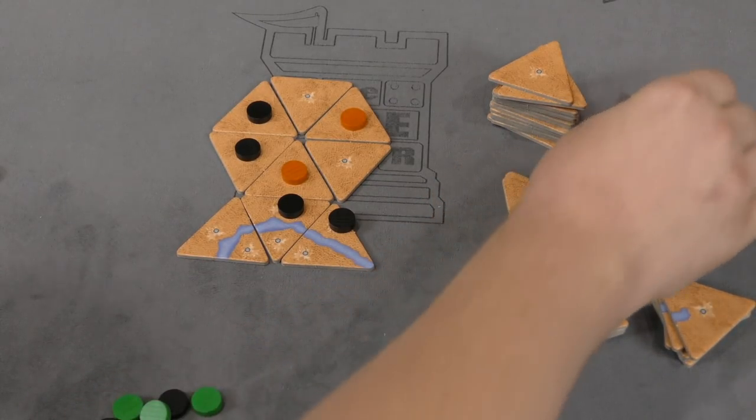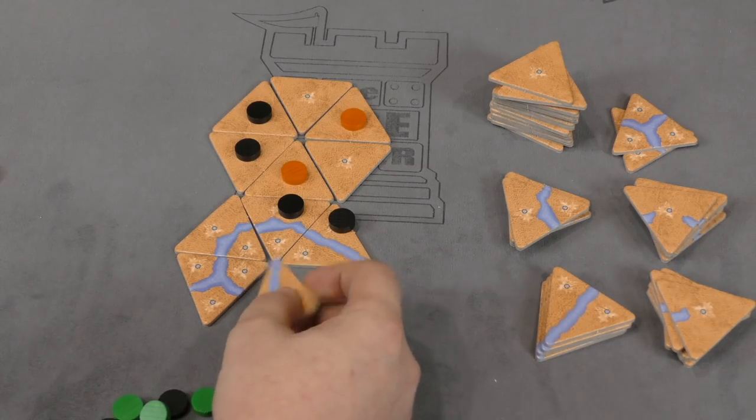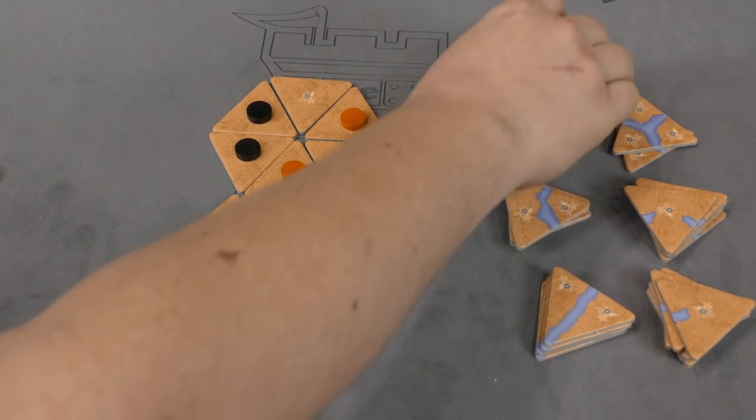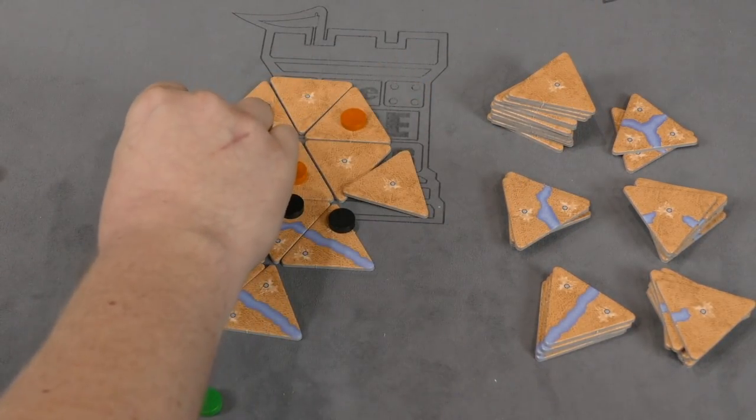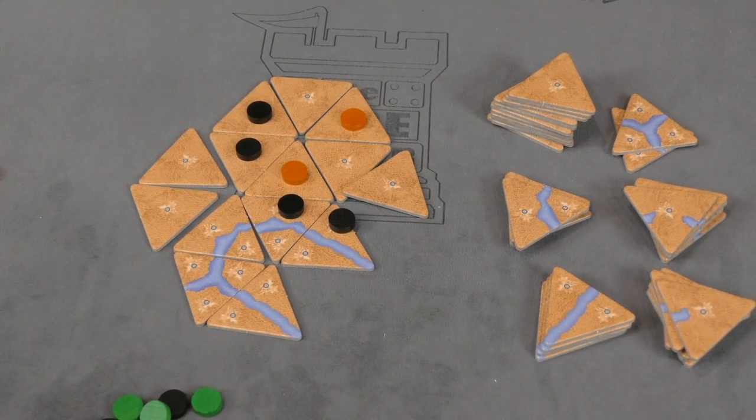That's pretty much the game. You can see these rivers are going to change things with adjacencies and things like that, and there are a lot of empty tiles out here. It's kind of abstract and there's not much more to show - that's pretty much the game as it is.